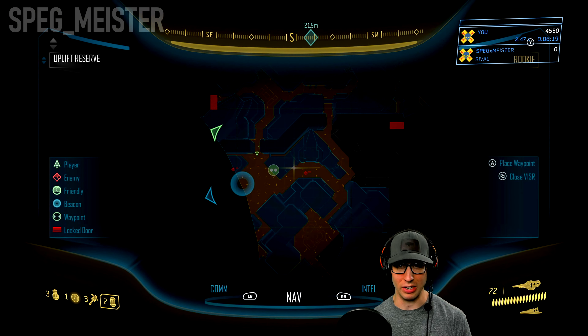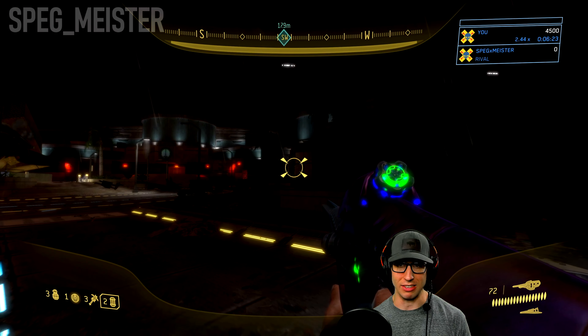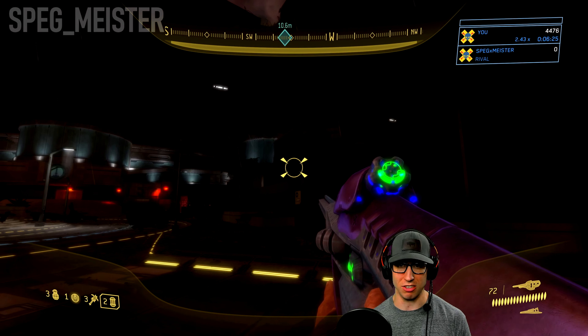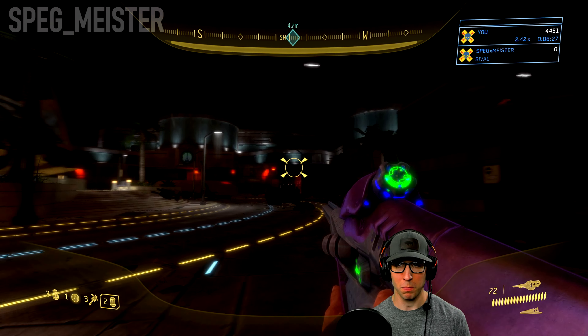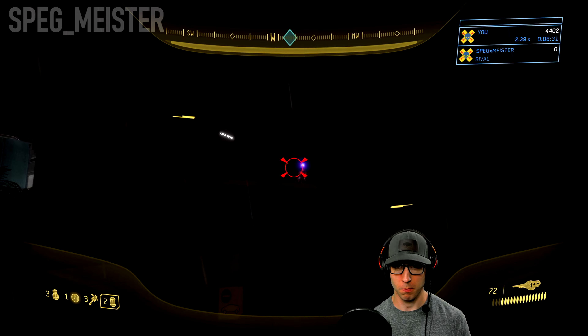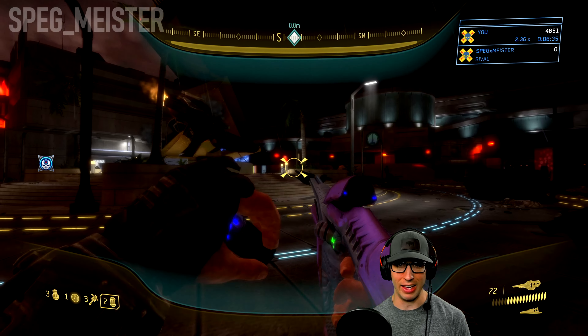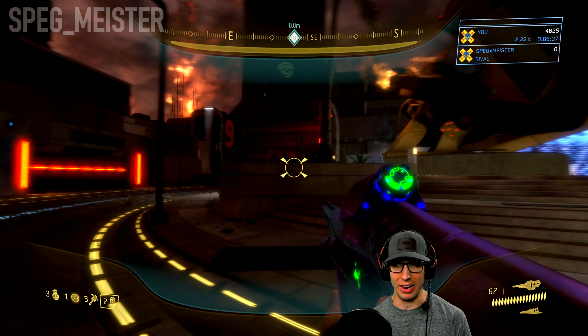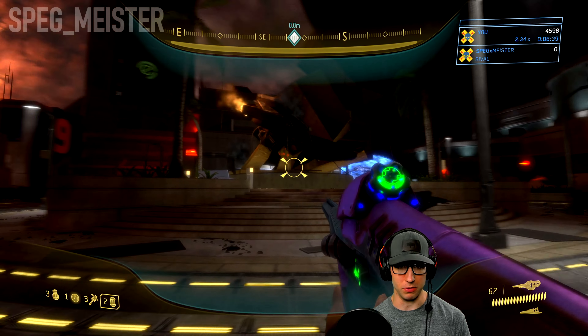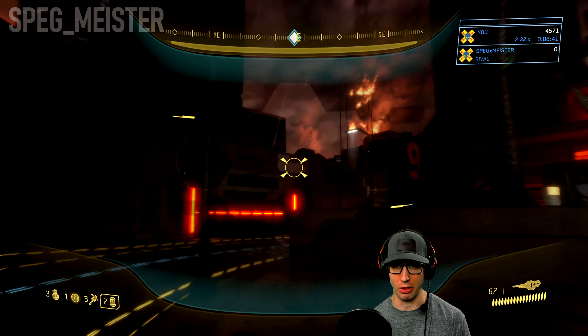Now right before we go and collect our clue, there is one enemy I need to deal with here, and that is the sniper. There he is. Took a few shots to the head but no big deal. In some cases if you don't see him on that rooftop, he'll sometimes be above the weapons cache to my left, and in other cases he could be on this rooftop.